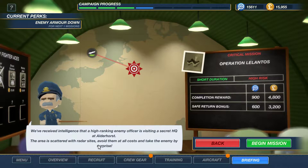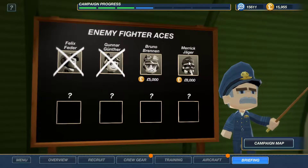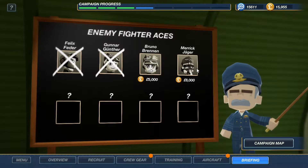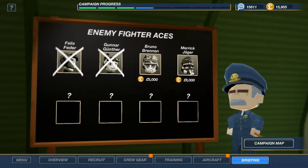The area is scattered with radar sites — avoid them at all costs and take the enemy by surprise. We also have a new crew member: Merrick Jäger. Jägermeister!